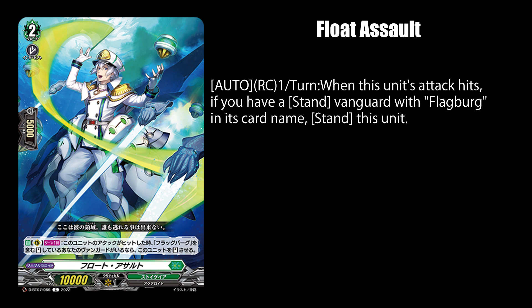Float Assault, once per turn while on rear guard, lets you place this unit in stand position when his attack hits, while you have a Flagburg vanguard in stand position.